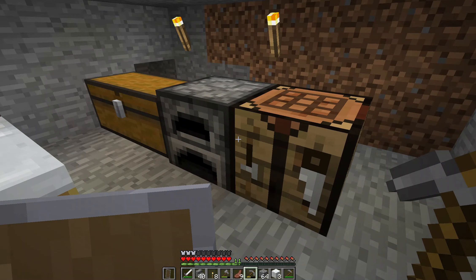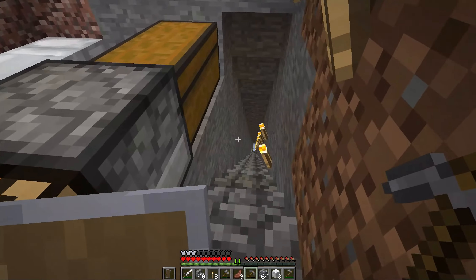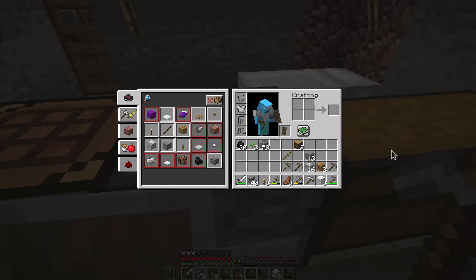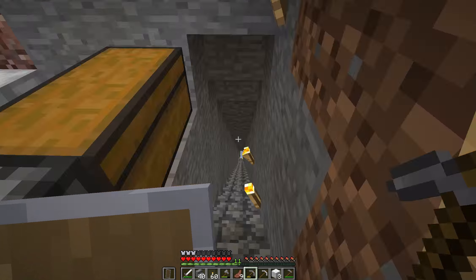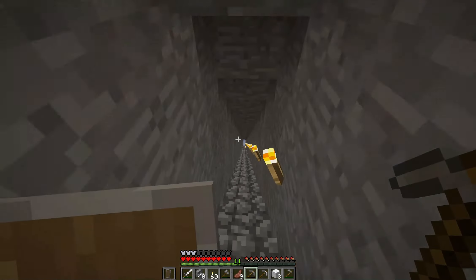We need to go ahead and explore the cave that I actually uncovered while I was down mining in the last episode. I think I've got enough stuff — I've got my iron pickaxe, we might want to make a couple more pickaxes, and we're also going to need some more torches. 60 torches should be plenty, so let's head down.